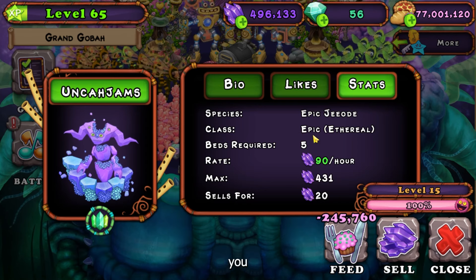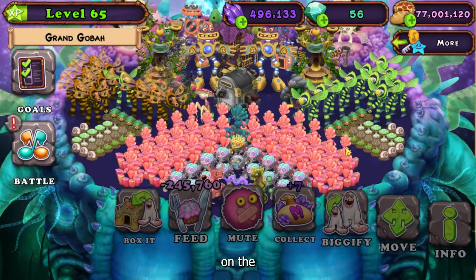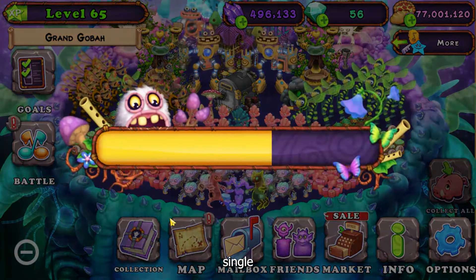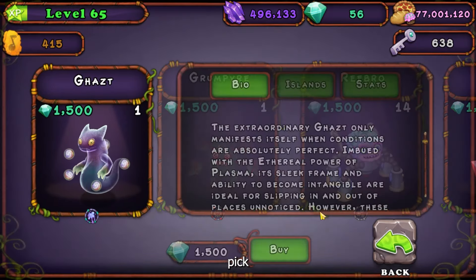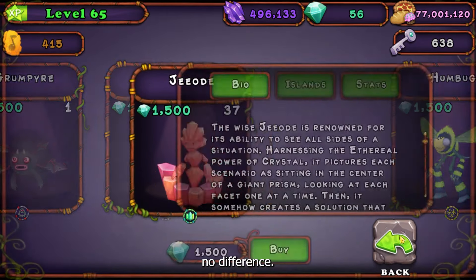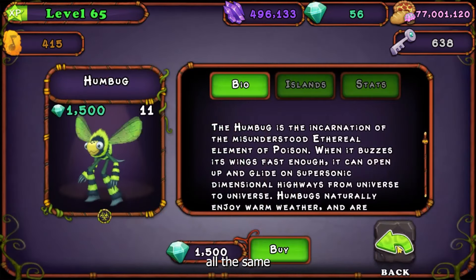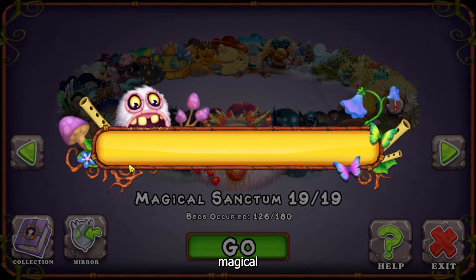To feed your monster, you should only be using shards. Completely ignore all the other options because they're all horrible. The only currency you should be using to feed your tribal monster is shards. The more shards you have, the more star power you can get. So this video is basically about how to get more shards, because the more shards you have, the more star power you have.